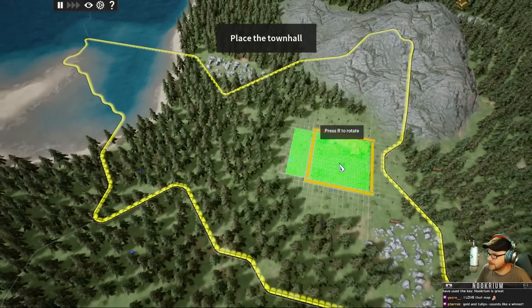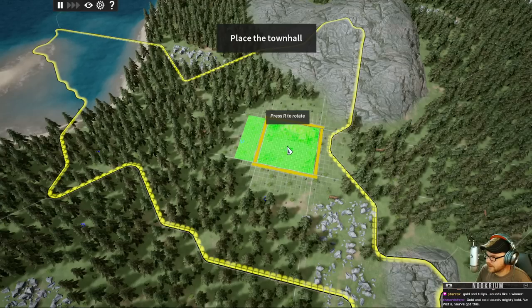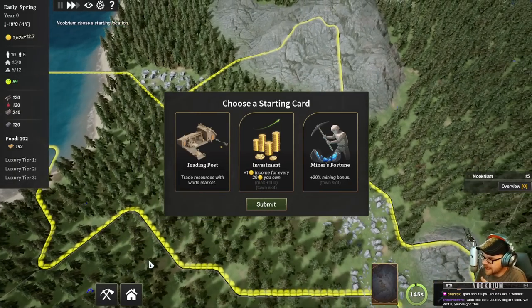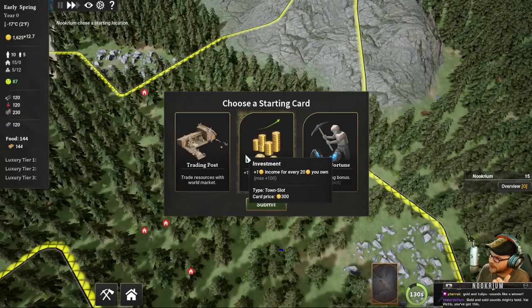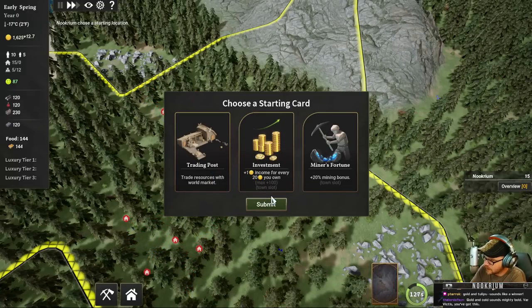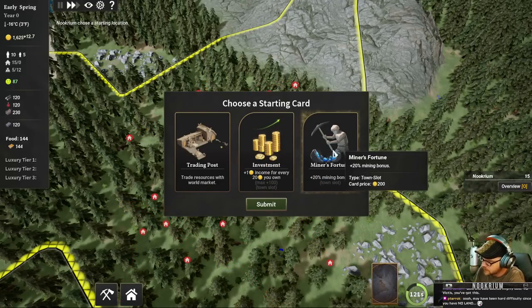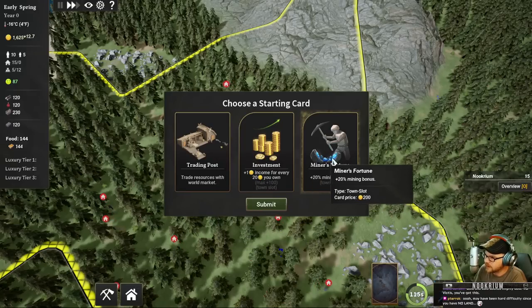Alright, town hall - here's our Viking town hall. Longhouse, we're going to call it. So there is a card mechanic in this game, and this card mechanic is what it does to try to make multiplayer balanced. You can only build buildings that you have cards of - most of the buildings - and they come in every so often. We start with a couple. We can have a mining bonus - 20% mining bonus - or a 5% bonus to income, or a trade post. I'm going to take the Miner's Fortune.